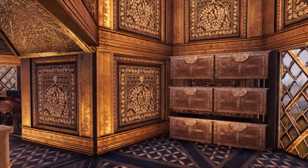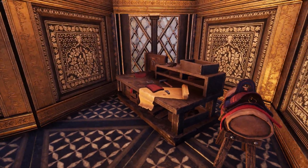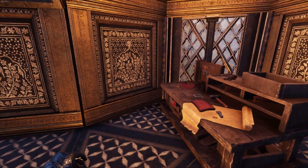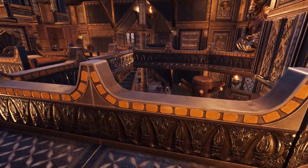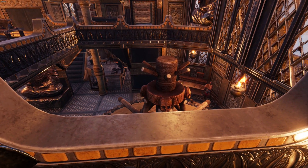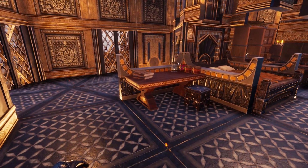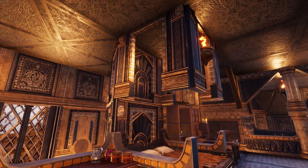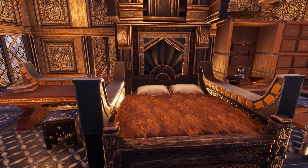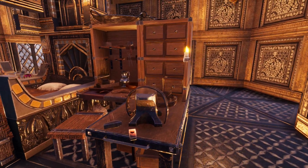On the balcony above is a saddler's workbench and some more storage. Heading upstairs, these are very minimalist living quarters. This base is designed for one or two very hard-working exiles and this area reflects that in its no-nonsense design. There's a bed, a writing area and a tinkerer's table, along with access to the front balcony that overlooks the entrance.